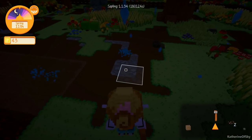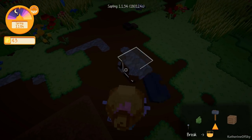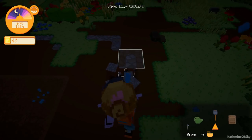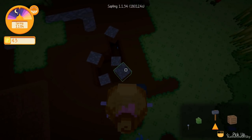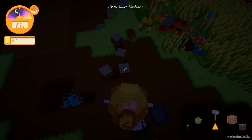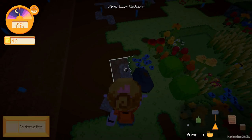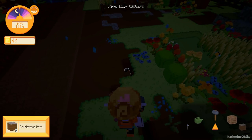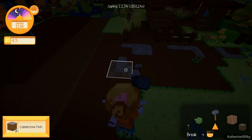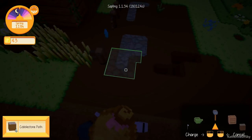These are a problem as well — they're actually flooring tiles, I think they're cobblestone. So we have to take them out with a hammer. They're not rock, they're just cobblestone paths. So let's take that out so we can have a maximum area for our growing area.